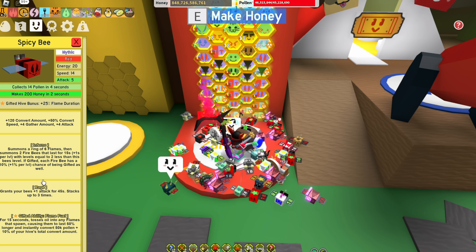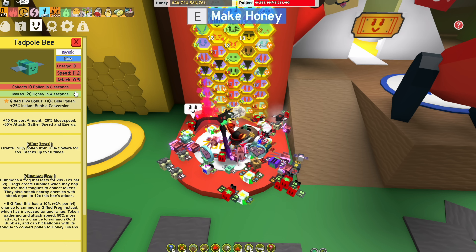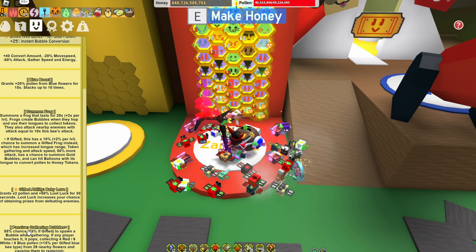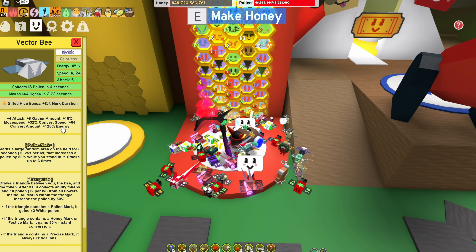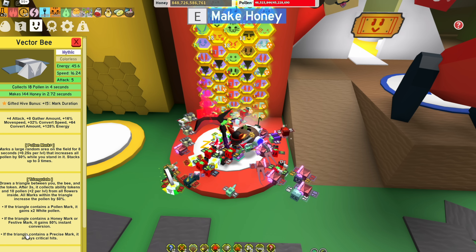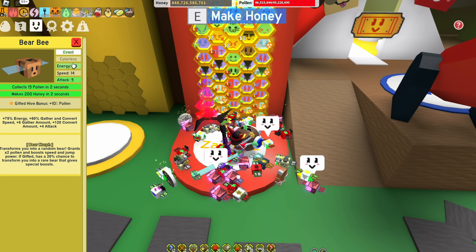You're going to need 10 spicy bees because this is what's going to give you the flames — this will build up your scorching star and also give you dark flames. Next up, you're going to need a tadpole bee. I have two right now because it gives a little bit of baby love, but if you have too many, all the bubbles and the frogs will create more lag. Most hives are usually just running one tadpole bee and one buoyant bee and then three babies. I have six vector bees, but you're probably going to want eight of these — gifted if you can, because that will give you a lot more pollen from marks and it will stack up quite a bit.